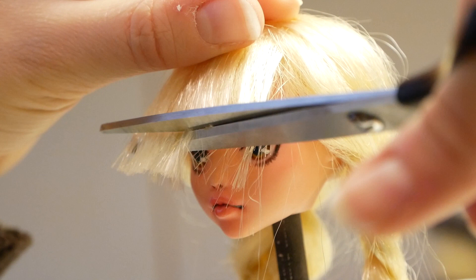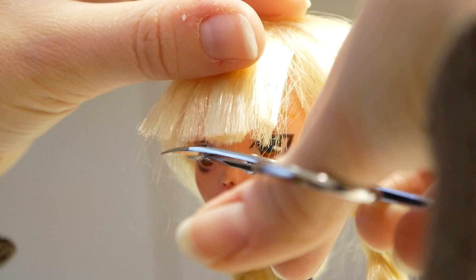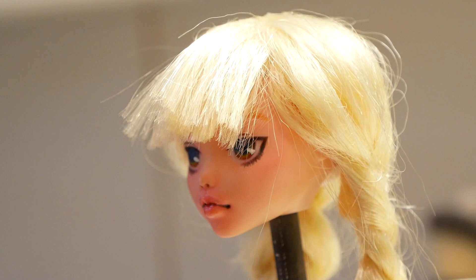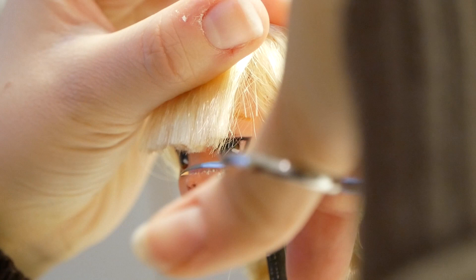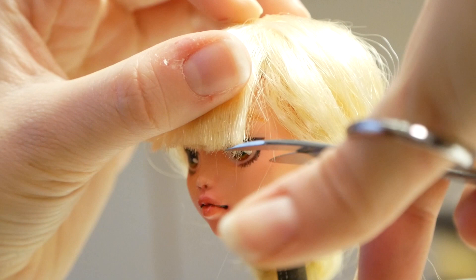I hesitantly cut millimeter by millimeter, constantly checking if the fringe was the correct length. Then I start cutting her hair to make it more accurate to her image. I could have used styling gel for this part, but I just didn't have any on hand, so that seemed to be the easier method. All this trial and error — time for a snack.